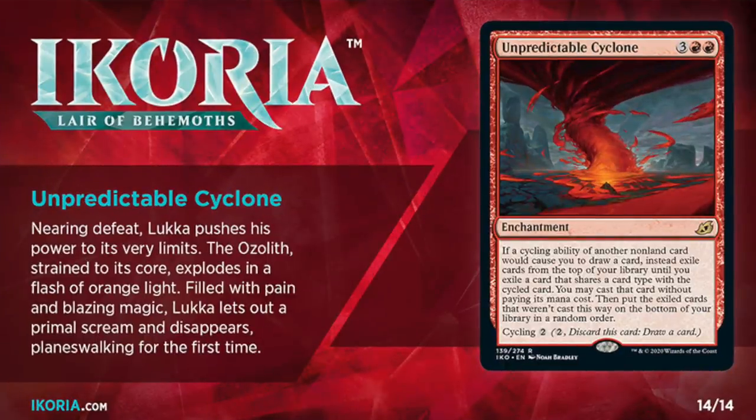And this brings us to our final honorary story spotlight card, Unpredictable Cyclone. In all versions of the story, Luca pushes the power of the Ozolith too far. In all versions of the story, the Ozolith breaks, and the release of power overwhelms Luca, causing his spark to ignite and forcing him to planeswalk away at random. So that's where the story cards end, but the book keeps going. It tells us Luca arrived on an unnamed plane and was immediately attacked by three wolves. He realizes he still has some of the Ozolith's power within him and is able to bond with one of those wolves and turn it against the other two. Luca then vowed to eventually return to Ikoria and overtake Drannith with a new army of monsters. Meanwhile, Vivian leaves Ikoria in pursuit of whatever mysterious planeswalker had monkeyed with the Ozolith.